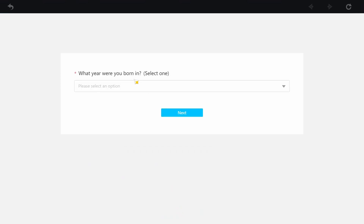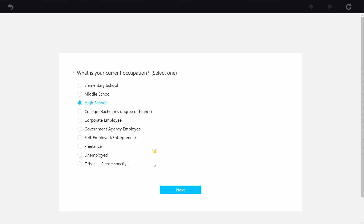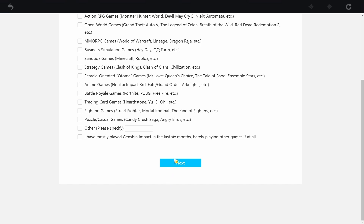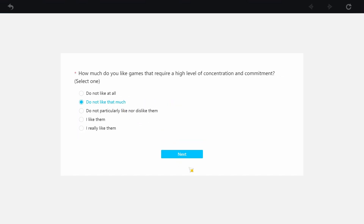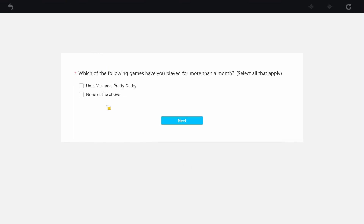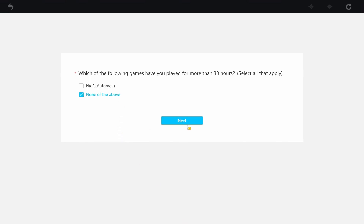Just fill in some BS information because we don't really care. Just fill the system with something. Obviously, if you really care about the answers, you can put in what is required, but I personally don't care and I don't think I want to give the Chinese government my data. So yeah, just put in some BS answers and basically try to skip through it.